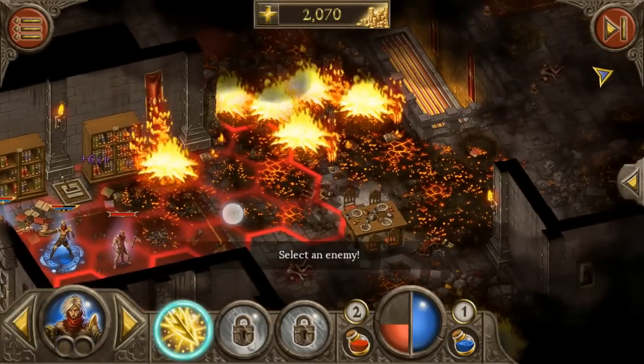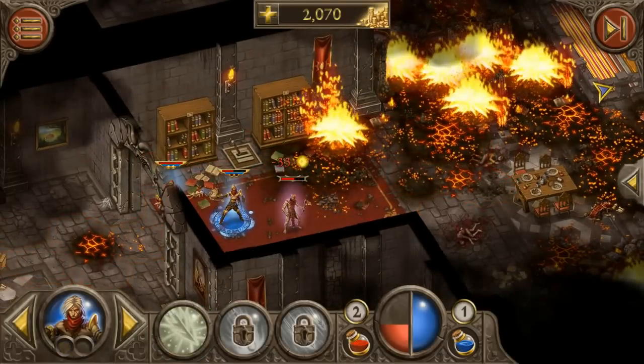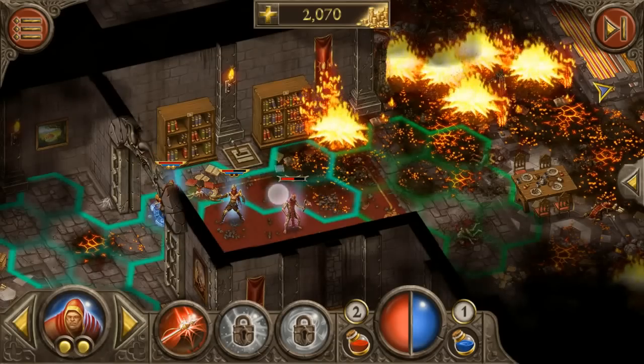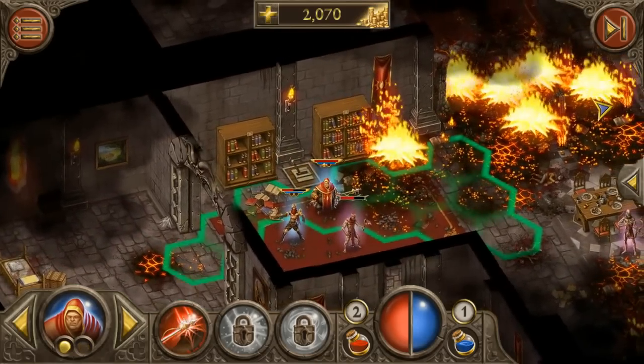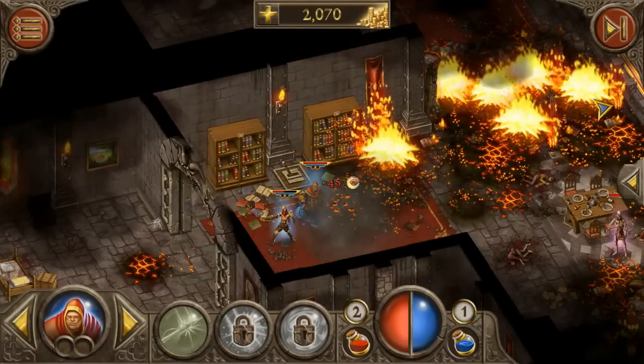We can't get that guy that was over there, so let's get this guy. Got him. This guy we can't attack because we're not close enough, so we need to move there and then attack. There we go — he's out. Nice.